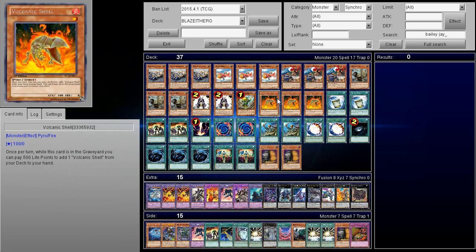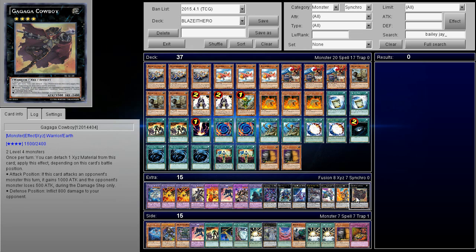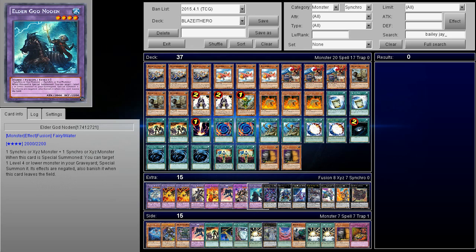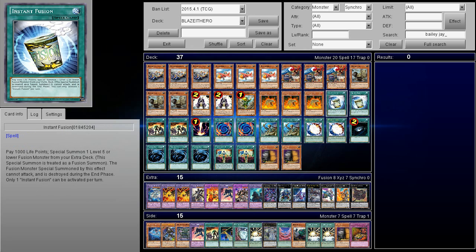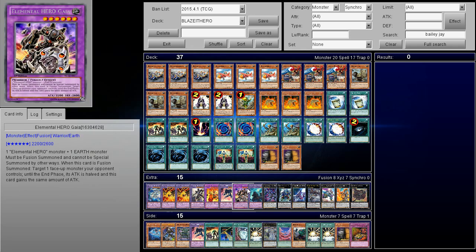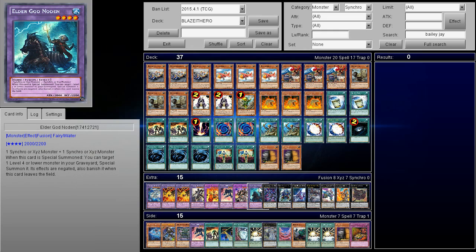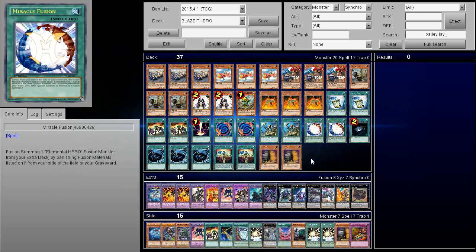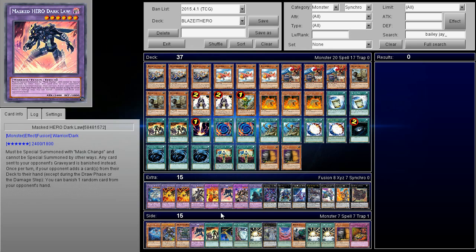Next up, three Volcanic Shell — don't play any less than three. I know it sucks if you draw more than one, but if you draw one it's fine because you don't have to make Lavaval Chain; you can make other things. Two copies of Instant Fusion — I'm only playing one copy of Noden, but when I'm going for my Instant Fusion play I'm winning that turn anyway because once I make Lavaval Chain the game should be over, unless I'm getting Battle Fader or Nekroz. Against Nekroz this deck doesn't have a great matchup because it's an OTK deck, but Dark Law can still do a lot of work against Nekroz.